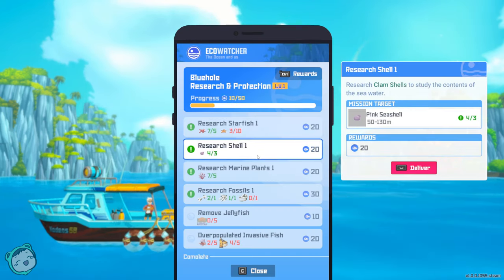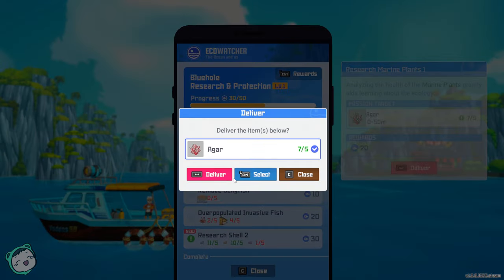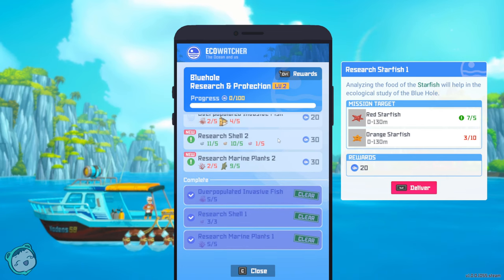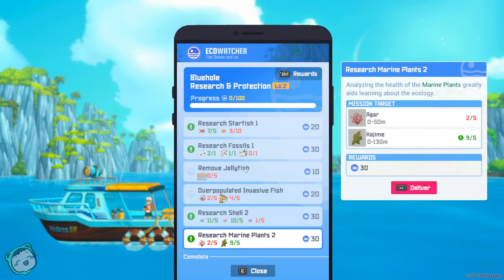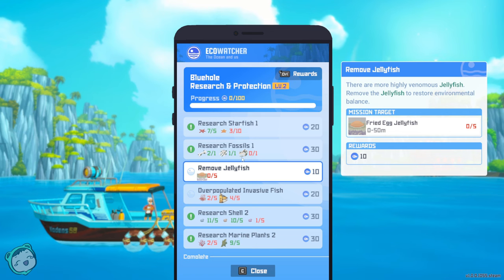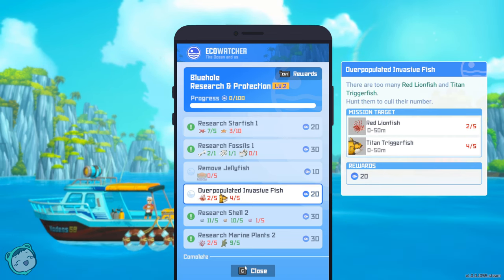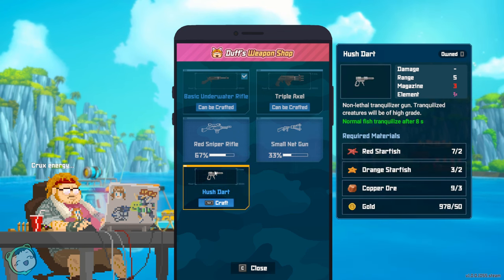We got some puffer, some saw shark, a reef shark, the white tip reef shark, and some anglerfish. The reef shark sells for 33, saw shark sells for 66 just because it's level four. We need other things besides this puffer. Let's turn in our eco watch quests — deliver, deliver, cool. We got this one done too — we got a bracelet at level two. We need more pink seashells and more agar — I should have gotten more.